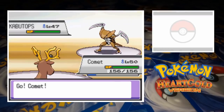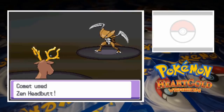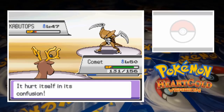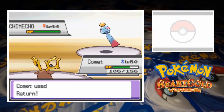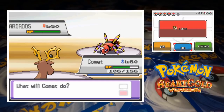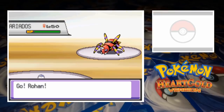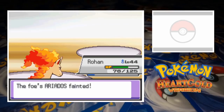Janine leads off with Kabutops and we start things off with Stantler. Combining Confuse Ray with Zen Headbutt, Comet takes the early advantage in the battle. The intimidated fossil Pokemon does manage to strike once with Slash, but it's not too bad. Eventually Janine's forced to use a Full Restore, but Stantler quickly gets back to work with Zen Headbutt. After one more Slash, Kabutops goes down to the Psychic attack, giving us the lead in battle. The new Fuchsia Gym Leader sends in her Chimecho next, who's immediately struck by Comet's Return, and just like that we're two up. Ariados is up next, so we recall Stantler and send in Rapidash. The Spider uses Agility, which doesn't make a lick of difference as Rohan tramples him with Flare Blitz. Three down, two to go.